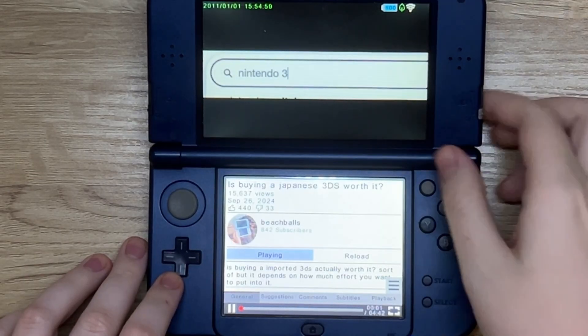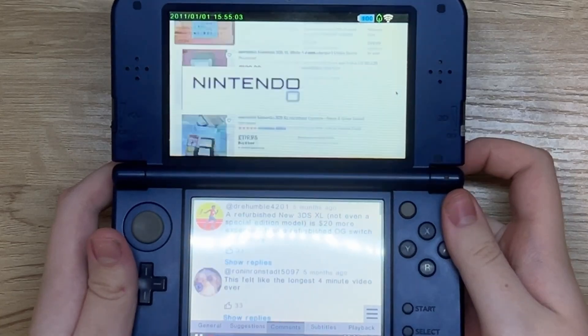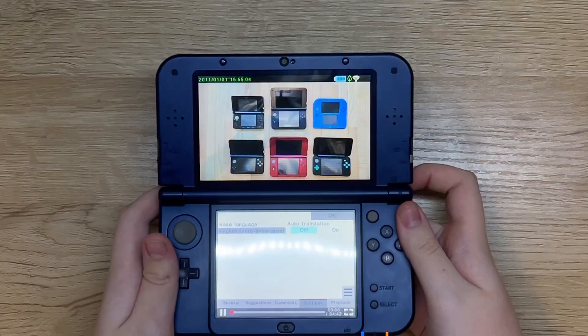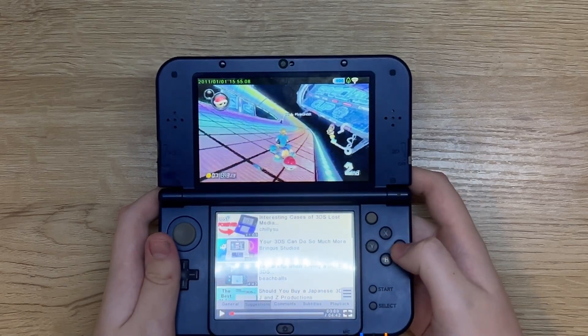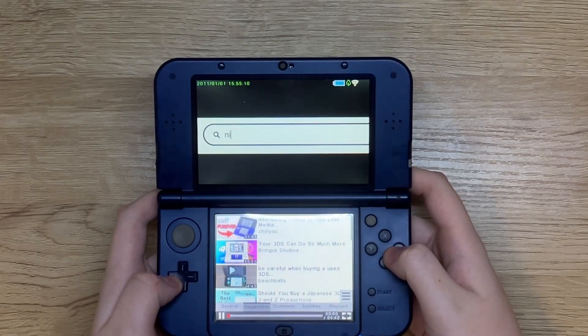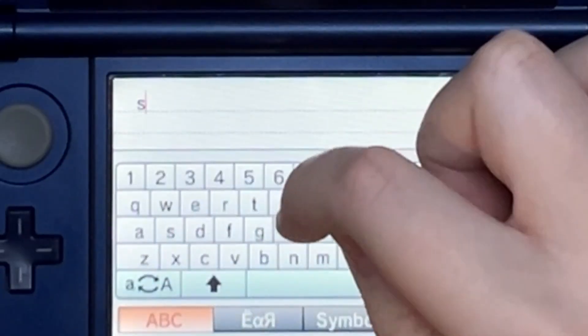What if I told you this version of YouTube on the 3DS is better than yours? FourthTube is a way to watch YouTube videos on your 3DS. While you can't view them in 3D, you can actually watch a video without ads. I made a longer video about this in the description.